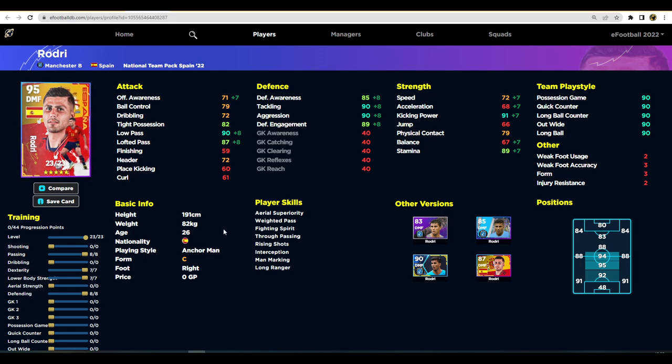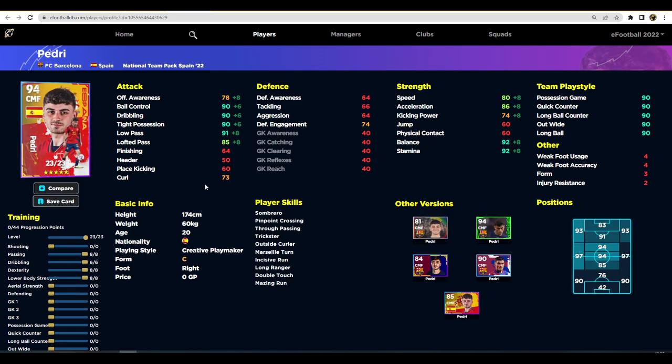Next up we've got Pedri — one of my favorite players, absolutely incredible. I love watching him for Barcelona and for Spain. In this World Cup he is one to watch; he's definitely one of the best players in the world for his age. His stats are off the charts: 90 across all dribbling stats, 91 low pass, 85 lofted pass, 92 balance, 80 speed, and 80 acceleration.